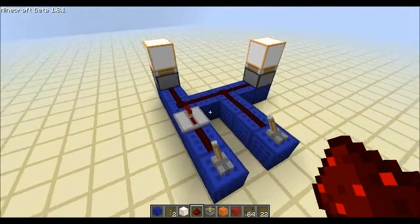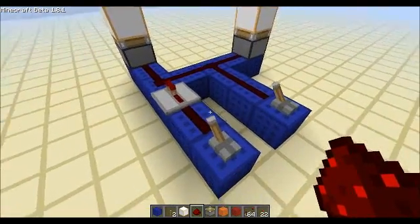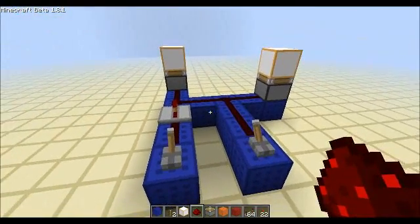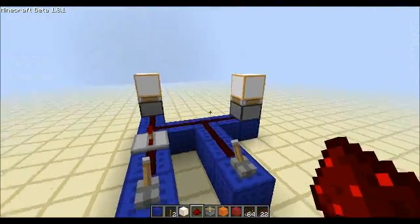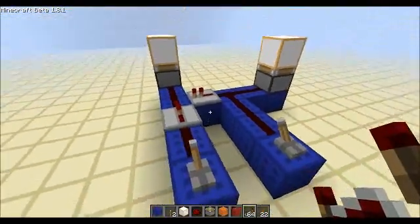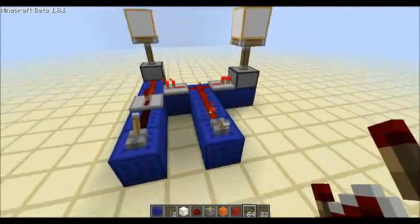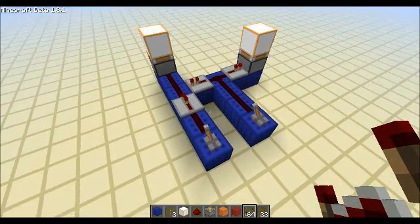Something very simple and useful about repeaters is that they only work in one direction. For instance, I've got this circuit - when I switch this lever it will activate both pistons, and when I switch this other lever it does the same. But if I only wanted to activate the left piston with one lever and both with the other, I can add a repeater there which won't allow the signal to travel one way while still allowing it to travel the other way. So this one powers both and this one only powers the left one - incredibly useful, always make use of it when you can.